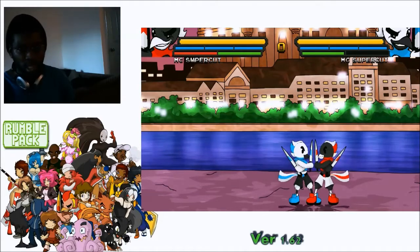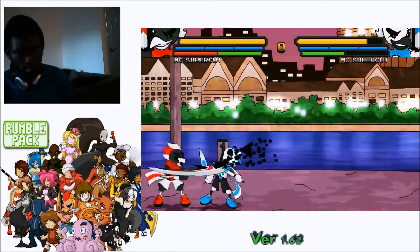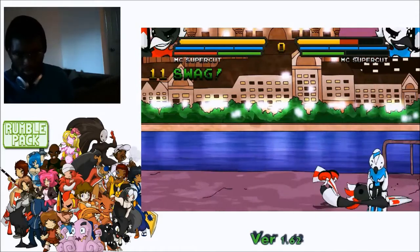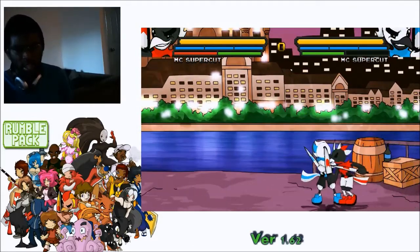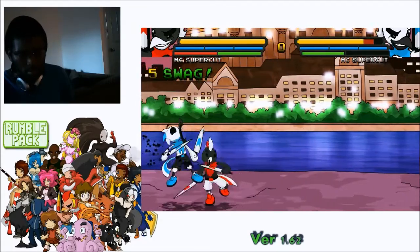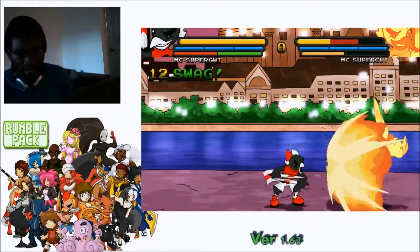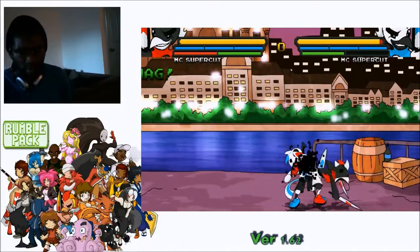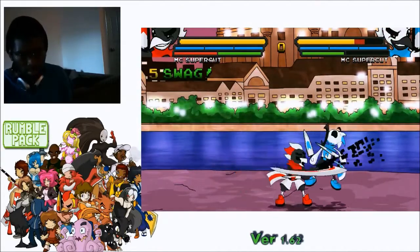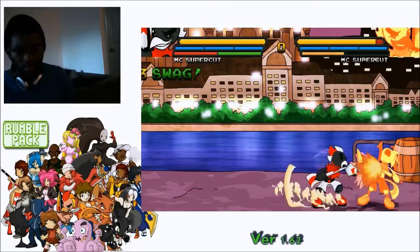So the full sequence is A, B, C, crouching C into A, B, C, EX fireball into crouching C — that gives you a fast, easy mix-up game with solid damage. You can also finish with the fireball for good damage, or extend further with B, C into super. There are a lot of options with MC Supercut.